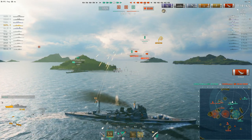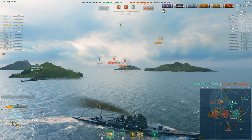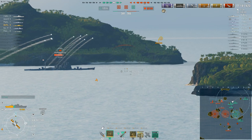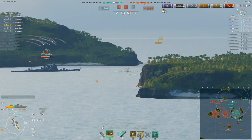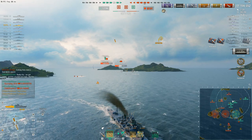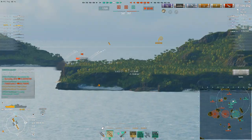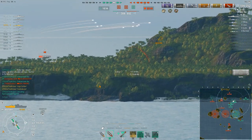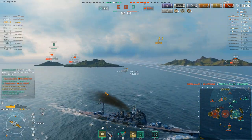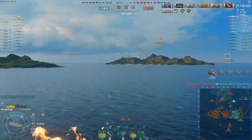The enemy team are going to win in about three minutes — they're ahead 400 points and control two caps. But the team have at least swung one cap back. That Atago is just begging for an AP broadside — and that was indeed a paddling. Torpedoes incoming — pop the hydro, a bit like shutting the barn door after the horse has bolted. Those must be torpedoes from the Akatsuki, but he's 8.7 kilometers away and nobody's using radar.